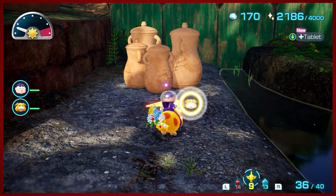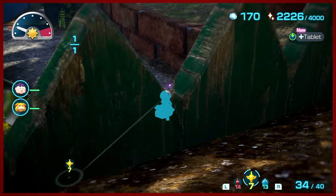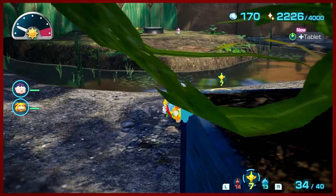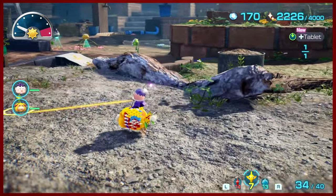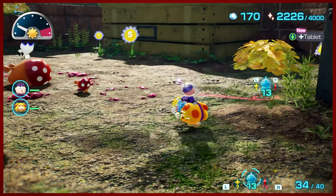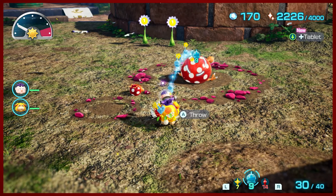First things first — let's go ahead and do some pot. Another treasure under here — oh, there's two. Button, button, who's got the button? I'm just kind of meandering here. We'll come back to that thing hanging over there. Let's go ahead and kill this baby bull boar. And now you're dead. I think 13 Ice Pikmin should be enough, and I do want to move the base here in a moment — probably should have done this first, but oops.